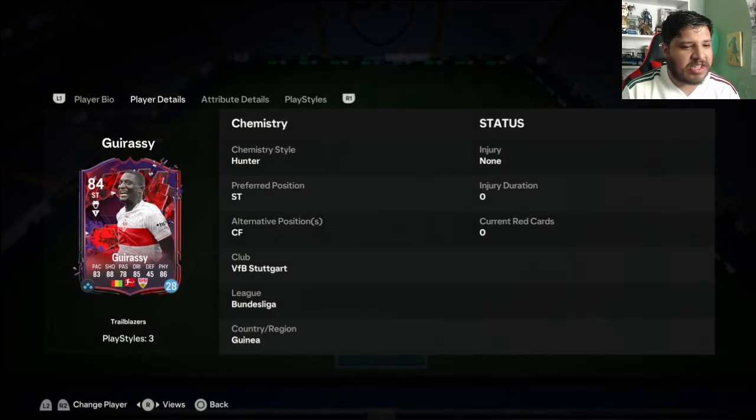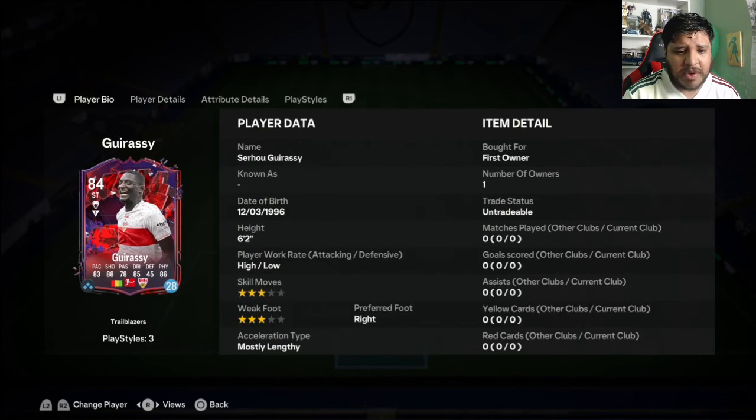This guy just got Player of the Month in the Bundesliga. I think it's Guirasi - I think that's how you say his name. He's a striker, center forward, high/low work rates, three star skill moves, three star weak foot, right footed.